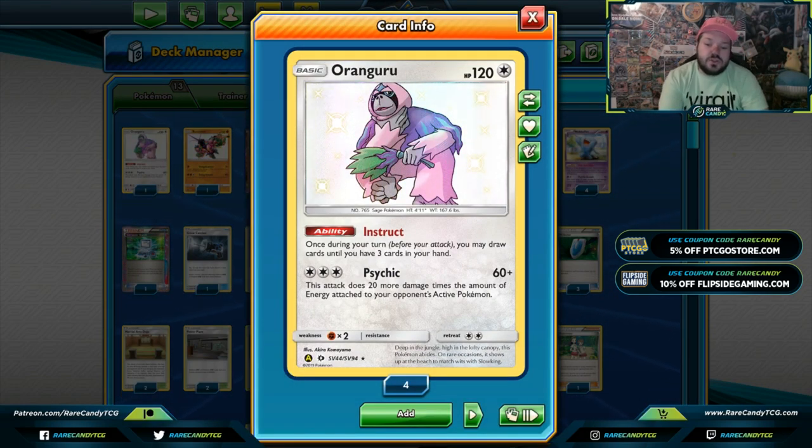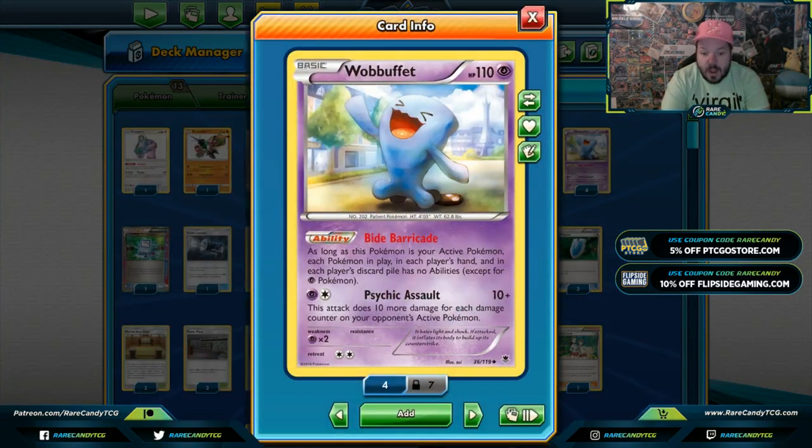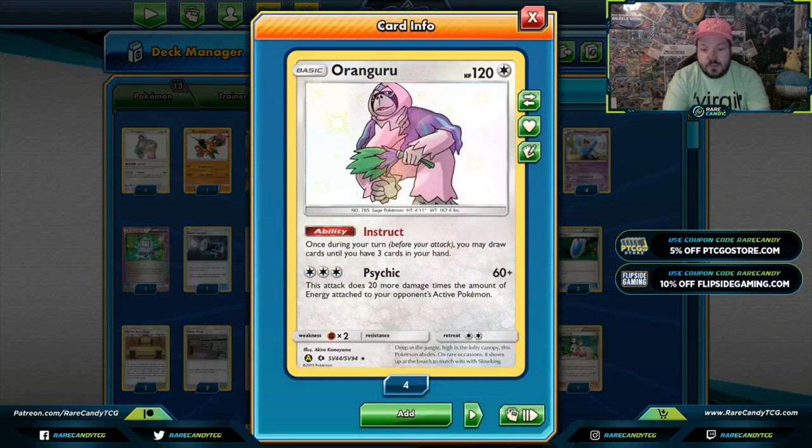Rangaroo is a great sage Pokemon for drawing cards. You're not going to use Psychic here — you shouldn't be. You do have to watch out for its interaction with Wobbuffet: if Wobbuffet is active, you're shutting off abilities, and this would be one of them. But if you retreat Wobbuffet into a Hitmonchan or use Guzma, you can use Rangaroo. It's also a pretty shiny card for collectors.